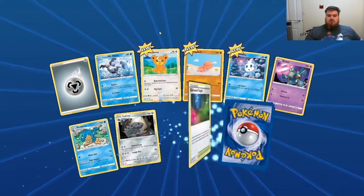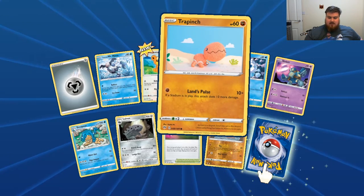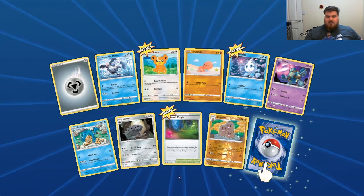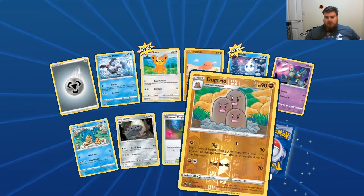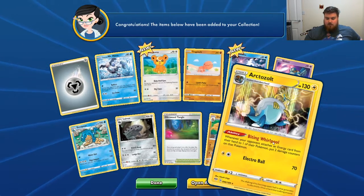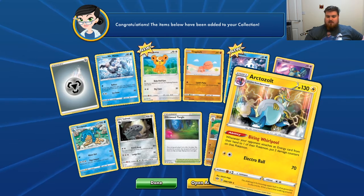Steel Energy, Mr. Mime, Teddy Ursa, Trapinch — sat knitted Trapinch again — Vanillite, Golette, Simi-Pore, Lairon, Glimward Tangle, Reverse Holo Dub Trio, and a Holographic Octazole. Nice.